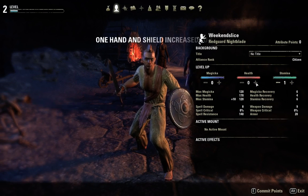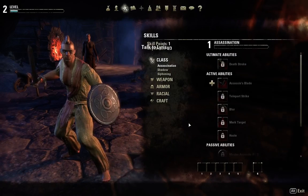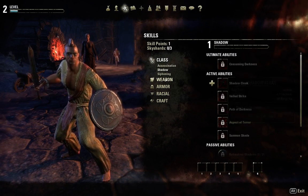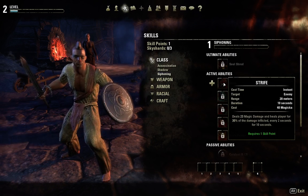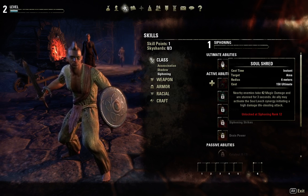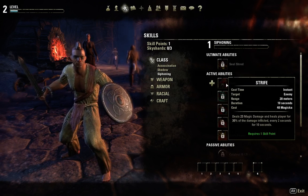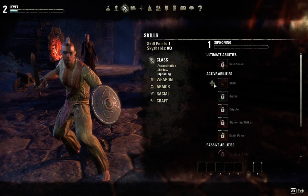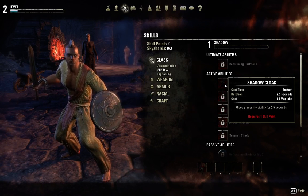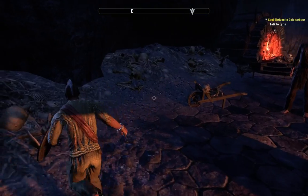I'm looking for some stamina. Skills. Nearby enemies take 42 magic damage — that's an ultimate. Deals 23 magic damage in Heroes — this is what I want. Shadow Cloak, Stealth — I'm not a big fan. I want something that heals me back.